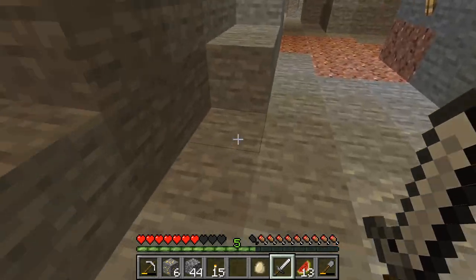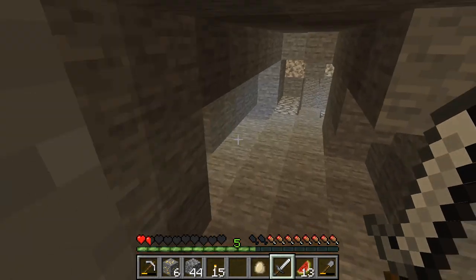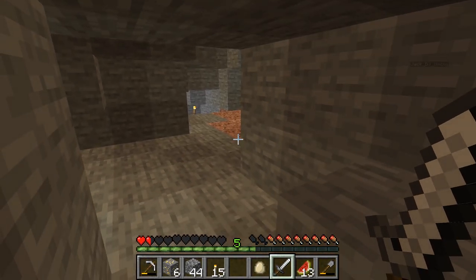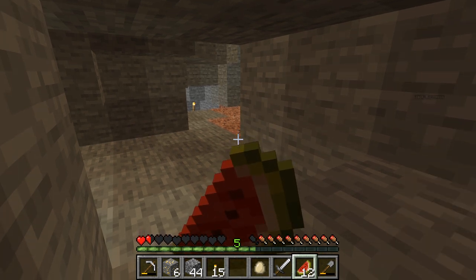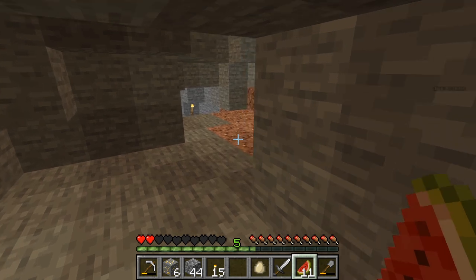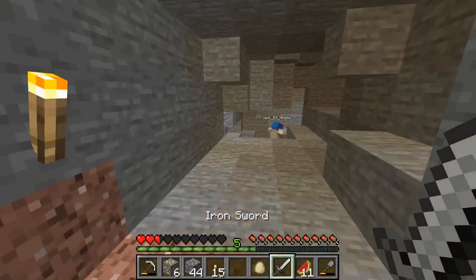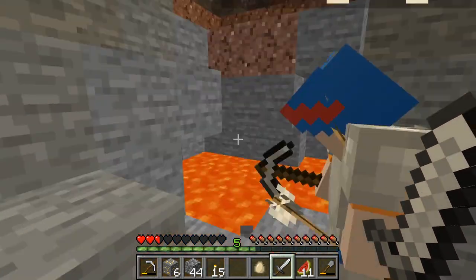I heard something. There are a bunch of skeletons. Jack, help! Oh, where are they? Oh, right here. Oh, he has an enchanted bow. I've only got two hearts. Go in the lava! Come on. I'm gonna have to make some armor. Did you get him? I'm on two hearts, but I did. We are in really bad territory.